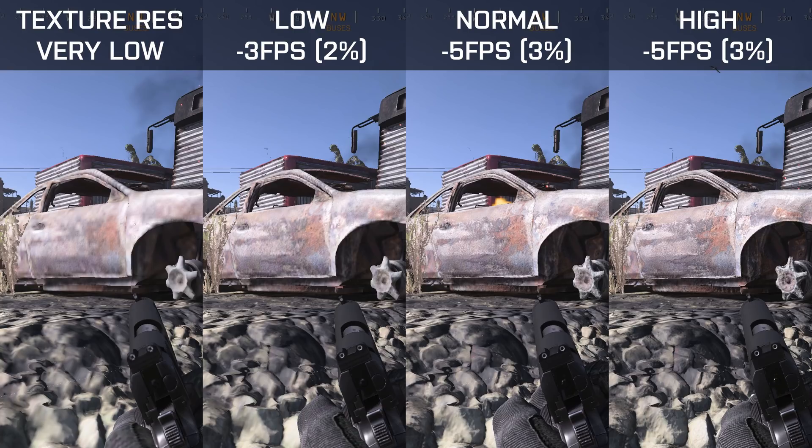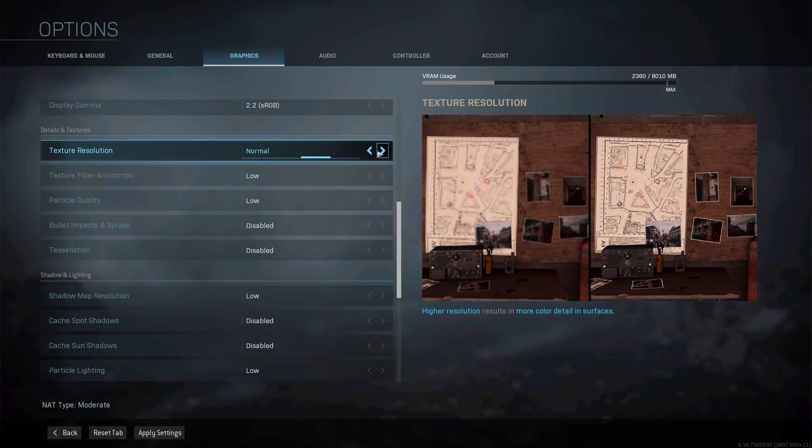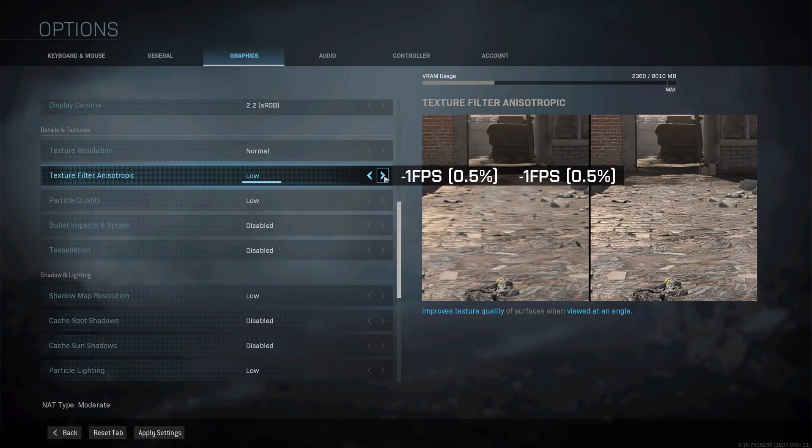For texture resolution, the difference between very low and low is quite significant — very low just looks absolutely horrible. Going to low costs me about 2% performance, and another 1% going to normal. I don't see much difference between normal and high, and the performance numbers reflect that. My recommendation is to use normal texture resolution as it gives nice image quality without overwhelming your GPU with high-resolution textures. For anisotropic filtering, I see about a 0.5% decrease going to normal and no further change going to high, so you might as well use high as it looks much better.